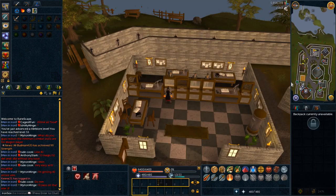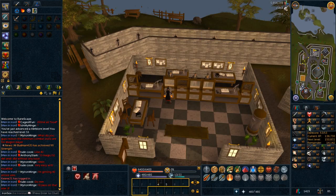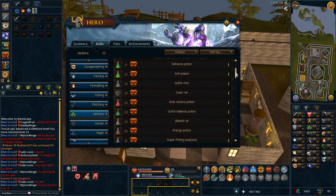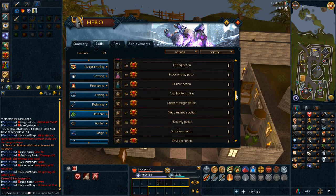You can check which potions are best to make by going into your skills tab, clicking on the Herblore icon, and then filtering by going into where it says Milestones. Click on Potions, and then you can click on whichever potions are listed and it will tell you what the ingredients are. You can also check the RuneScape Wikia if you need to know where to find these supplies.